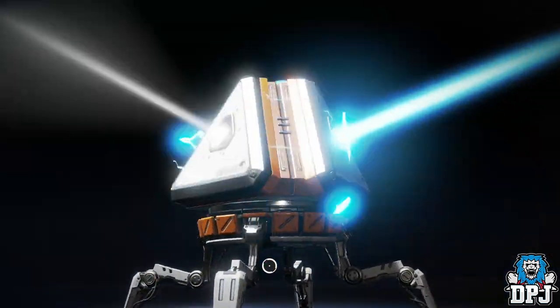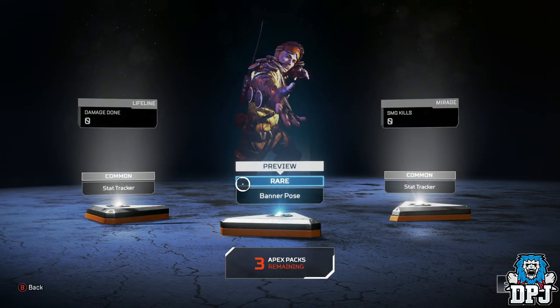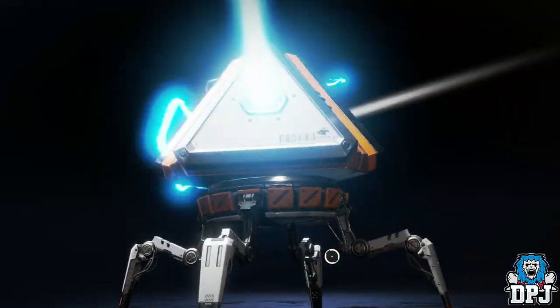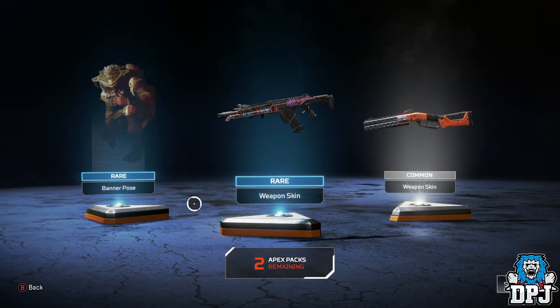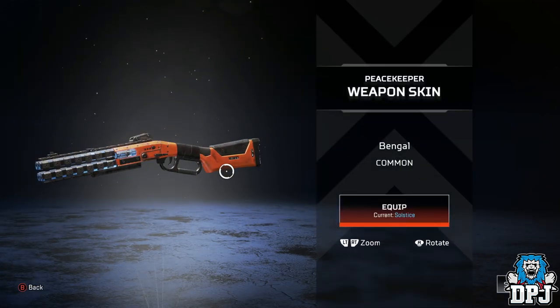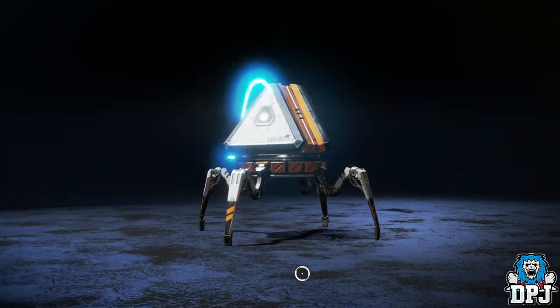Let's go again, people. I know I ain't ever going to get the Wraith Heirloom set — it just ain't going to happen. Got two trackers — SMG kills, though I don't really use many SMGs. I got two rares: a banner pole, a rare skin for the R301, and a common skin for the Peacekeeper shotgun, which is an absolute beast of a weapon. Love that thing.